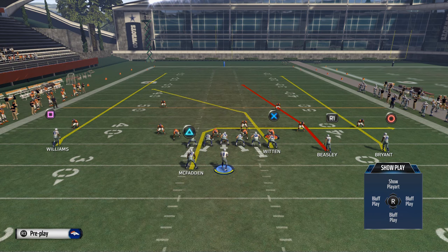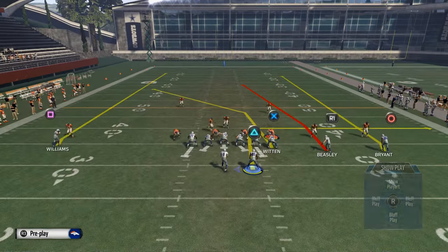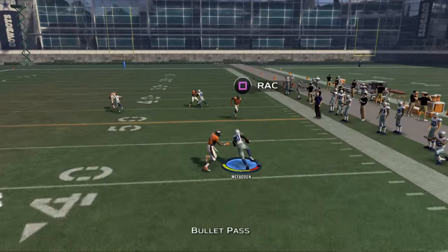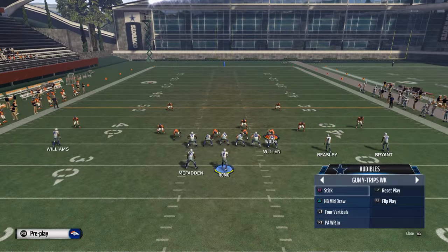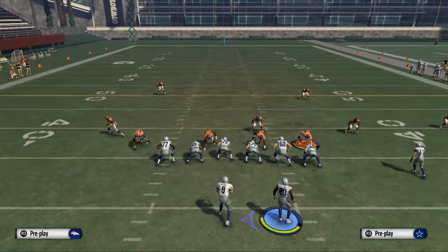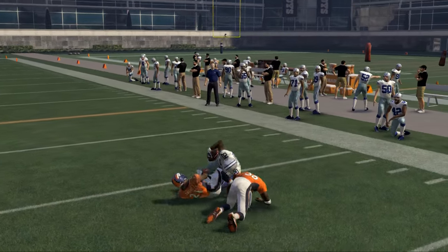They're also going to run two-man under, which is pretty much a guarantee. When you motion McFadden over to this side, it actually does a decent job at beating man-to-man — just a little quick out with a stutter step and go. Normally you'll have pretty good success with that route beating man coverage, especially when you motion it. The main reason is it's going to give him a free release from the line of scrimmage. Even against zone, you can hit it.